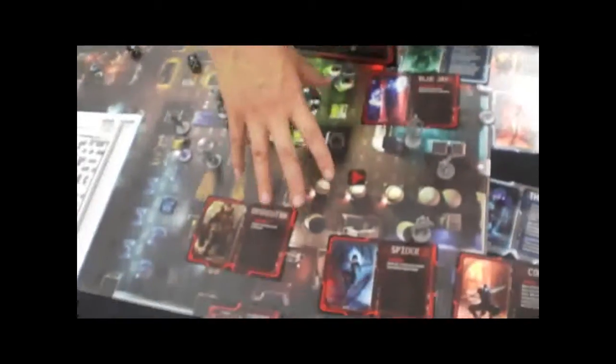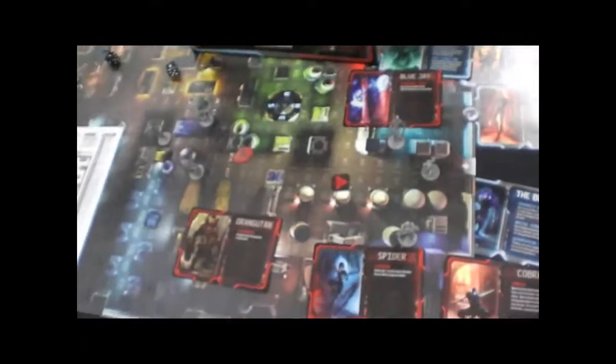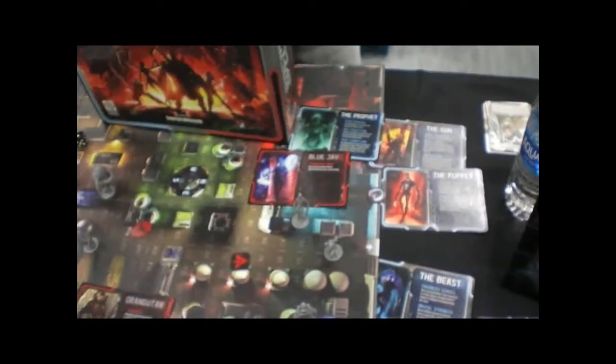One player is going to play as a secret agent spy, and their job is to infiltrate this Raxxon facility and reach three out of the four objectives placed on the board and then escape. All the other players are playing the role of hunters trying to hunt him down to keep him from escaping. The agent has four hit points, and if the hunters can take up all his hit points, the hunters win.